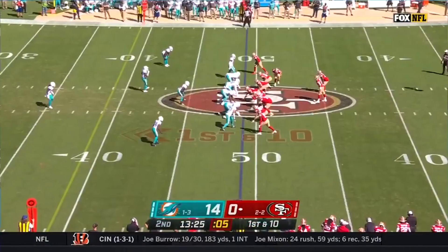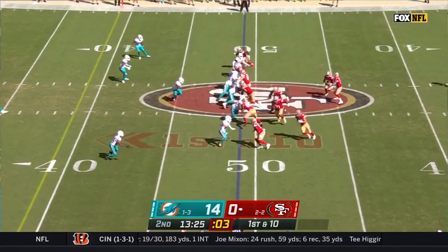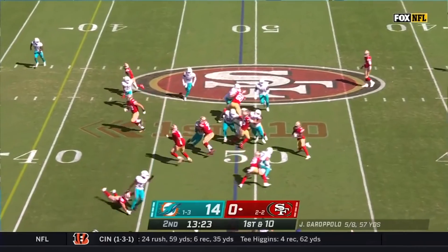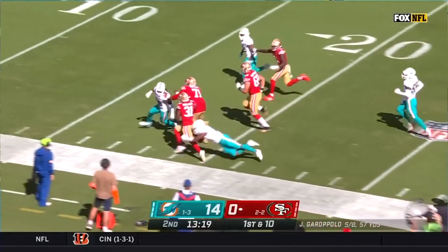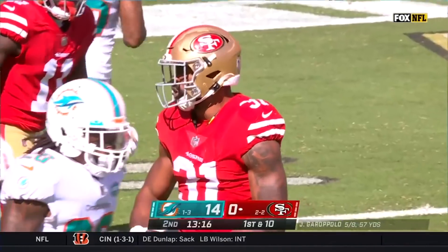Touchdown. About the matchup — Kittle against Eric Rowe today. Here is Mostert with a lot of space and a lot of speed. There goes Raheem Mostert all the way down inside the 15.